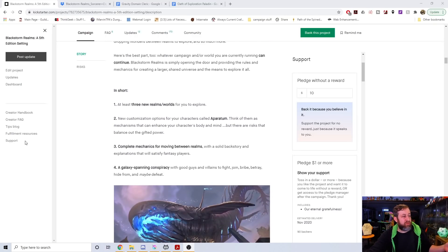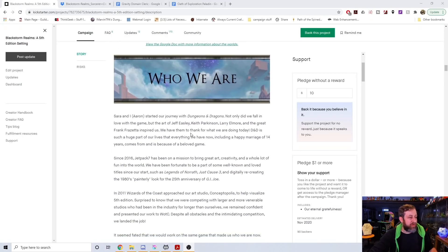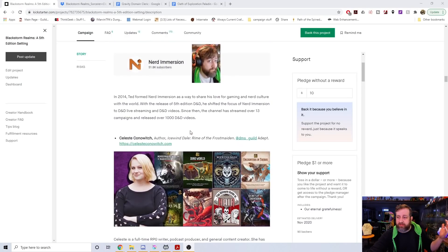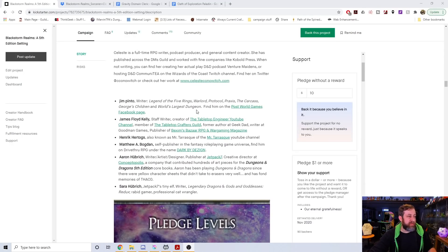You're going to get three new realms to explore, a whole new set of magic item customization called Apparatum, mechanics for shifting between realms, and a galaxy-spanning conspiracy with good guys, bad guys, and so on. It goes on to who's in it — I'm involved, Celeste Conowich is involved, and a bunch of the Jetpack 7 team as well.